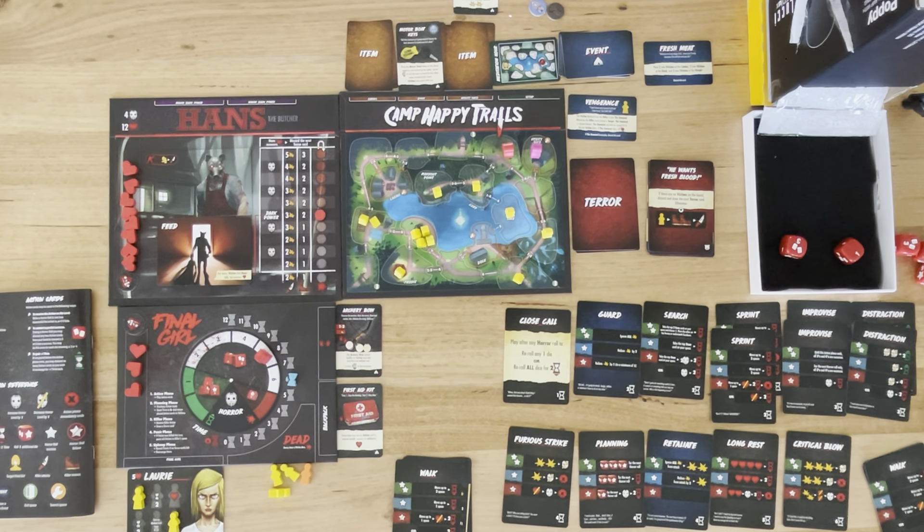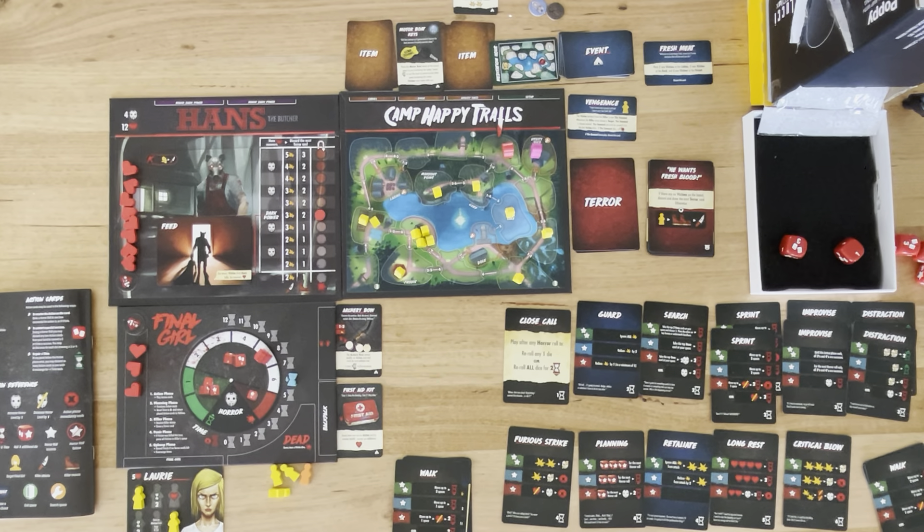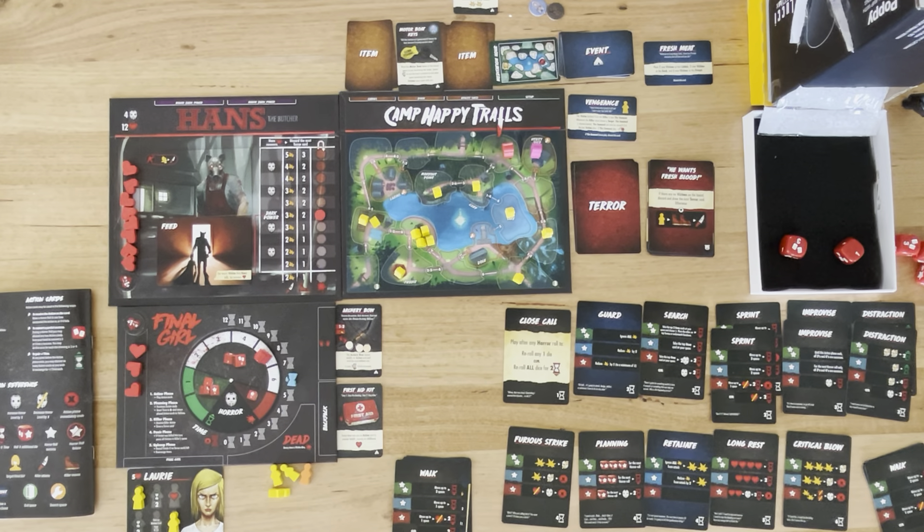Welcome to a different kind of out of the box video. Today I am playing Final Girl, specifically the Camp Happy Trails scenario. Rather than do a setup video or start a playthrough, I thought I'd get the game going and you can see how it's going to end. I'll do a bit of an overview for those who have no idea about the game, how it's been set out, and then I'm going to play out the last couple turns because I'm about halfway through.